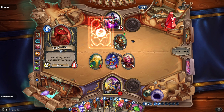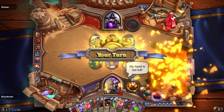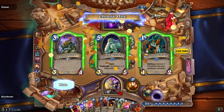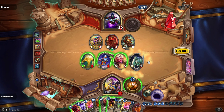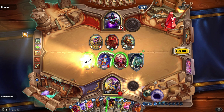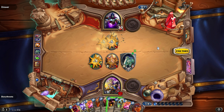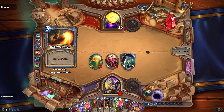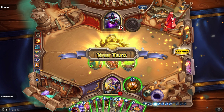He's got Vol with Windfury, and that thing — oh joy. My hand is too full. I really needed that. Discover a minion: Sludge Belcher — very helpful. Play Sludge Belcher. I'm still fine. Heal him up. He's gonna die but anyway — it's fine. I'm gonna try to control the board.